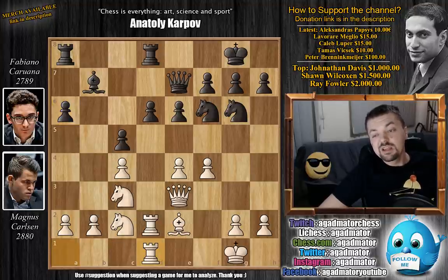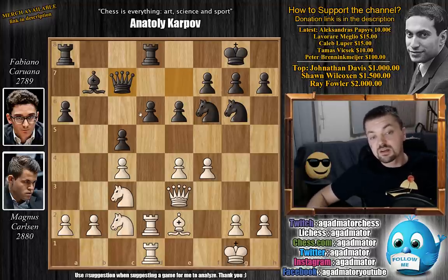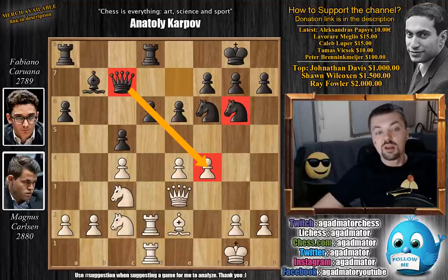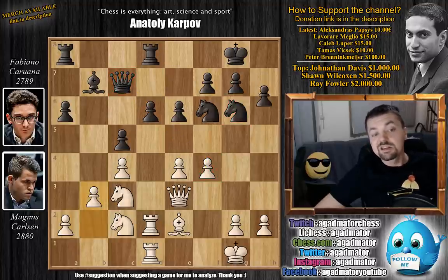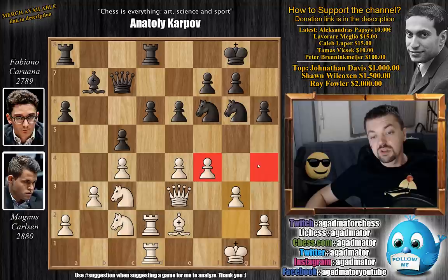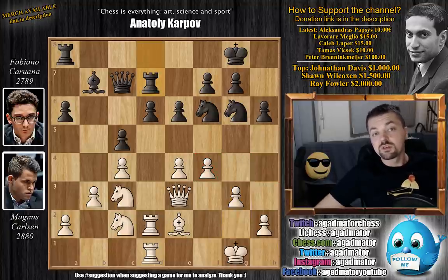We have rook a to d1, and now queen back to c7. At some point, ideas might come that if d5 is played, then the knight from g6 and queen will both be attacking the pawn on f4. We have b3, and now comes h6. We have g3 by Carlsen, reinforcing the f4 pawn, also controlling the h4 square and taking it away from the knight. And here we have rook to d7.